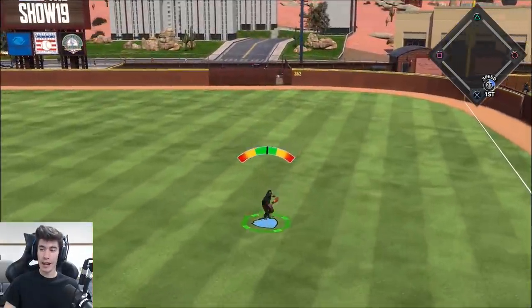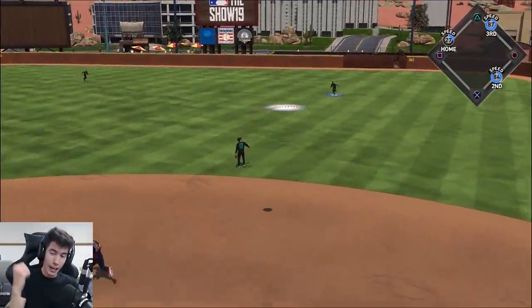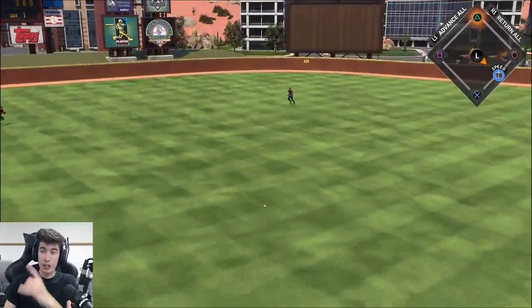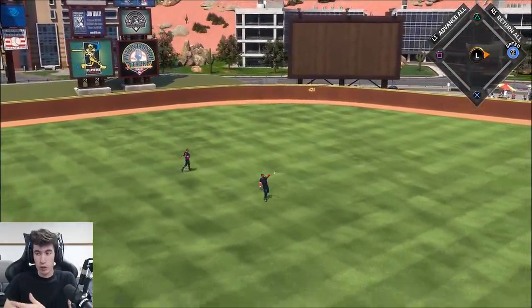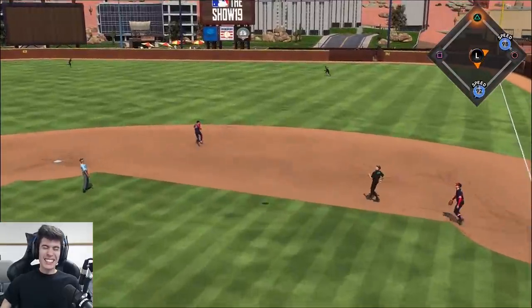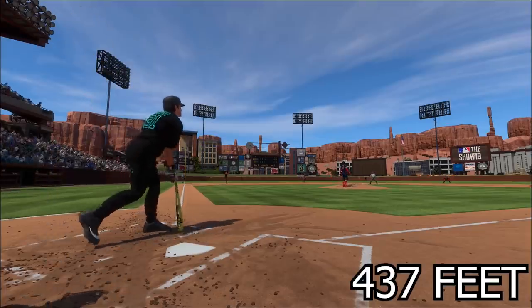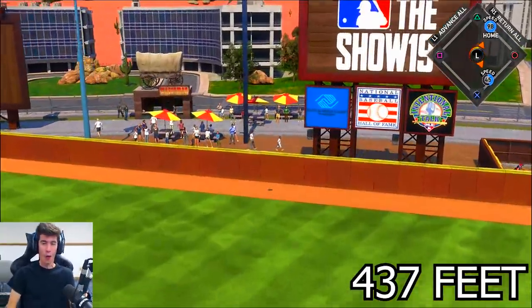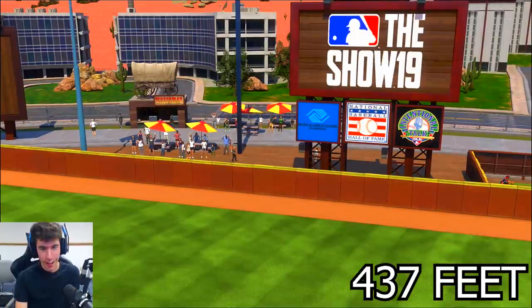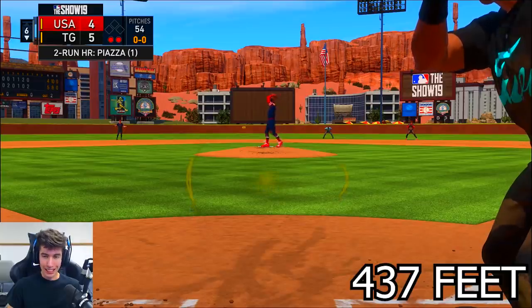Nolan Ryan with a base hit. Ken Griffey Jr. flying out, so we're getting out of trouble. Ty Cobb with his second base hit of the day — he's two for three. 98 speed on first, we could steal if we wanted to, something into the gap could pretty easily score him. Willie Mays into the outfield, out number two. Mike Piazza waiting on that one — it's gone, we take the lead. Let's go! Mike Piazza with a two-run game-leading home run.